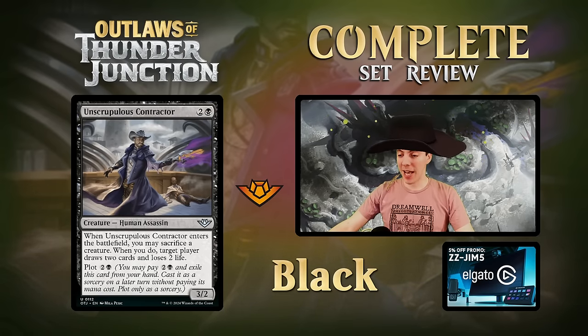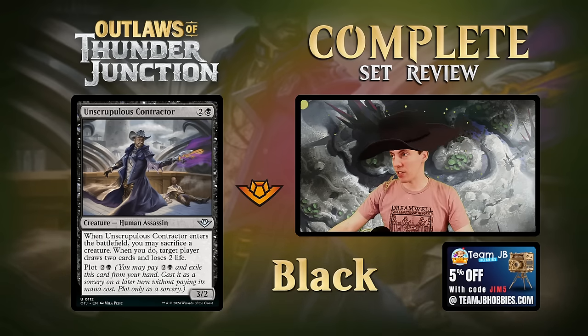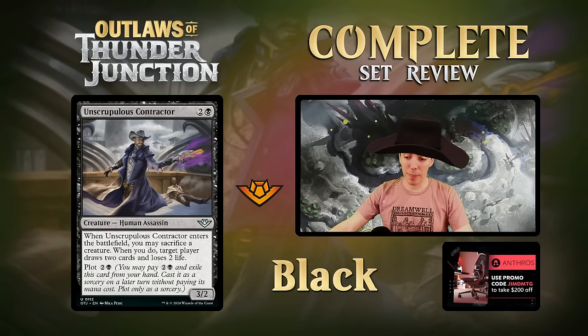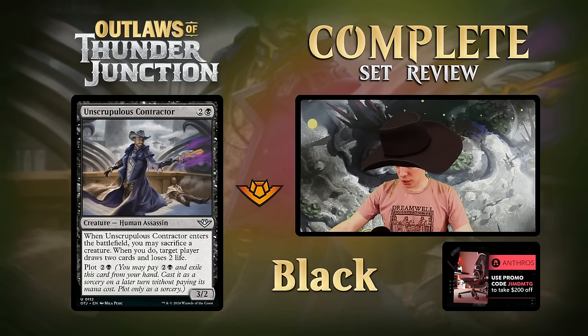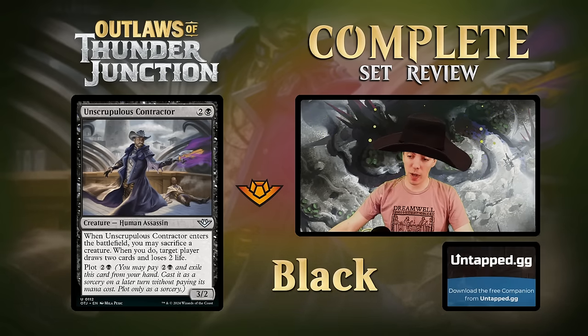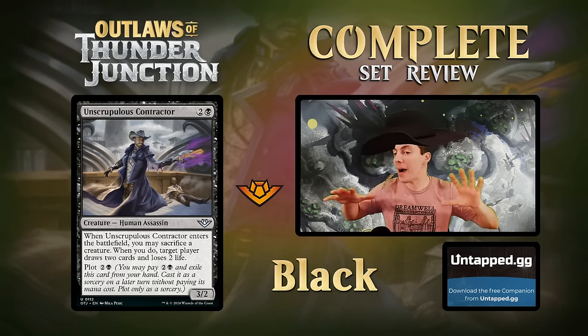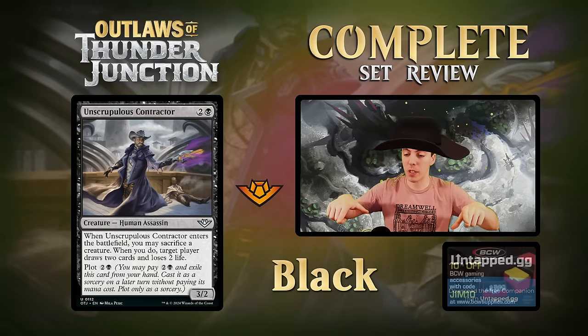Unscrupulous Contractor - three mana 3/2 Human Assassin. ETB: sacrifice a creature; when you do, target player draws two and loses two. Plot 3. This is similar to the great Serpent card from Innistrad. Great limited card, and possible constructed card if there's a real sacrifice deck - it's an outlaw and there are cool outlaw sacrifice synergies, so it could be part of something.